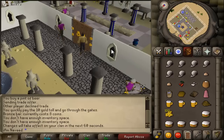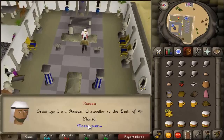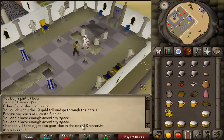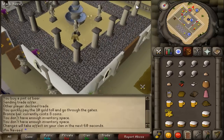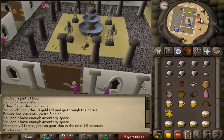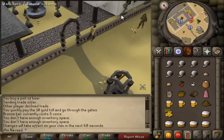Items needed for this quest are: seven balls of wool, two onions, one red berry, one ash, one pot of flour, one bucket of water, one piece of soft clay, one bronze bar, one pink skirt, three beers, one rope, and 50 to 100 coins. I also suggest bringing a bit of food if you are low level. All these items and how to get them can be found in the description below.